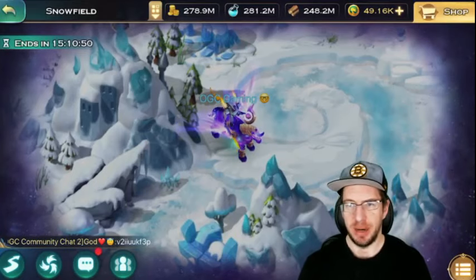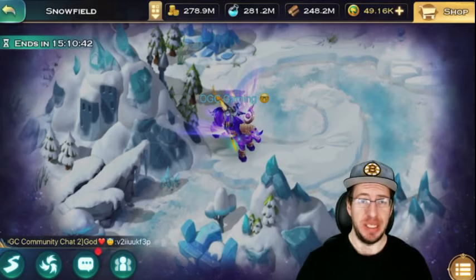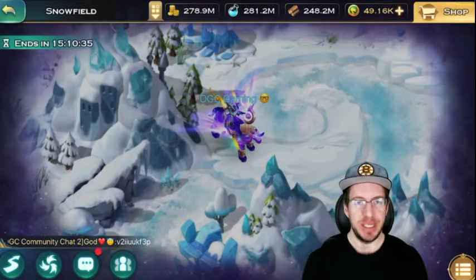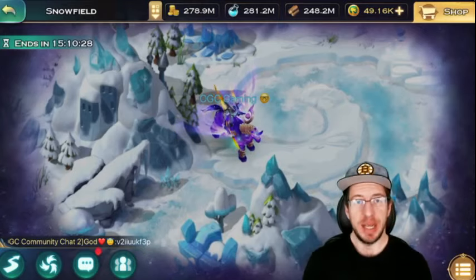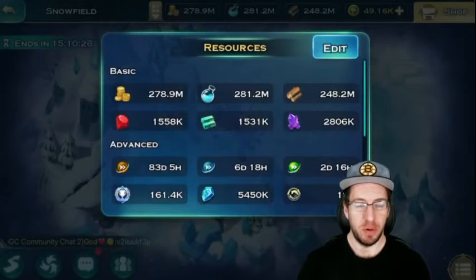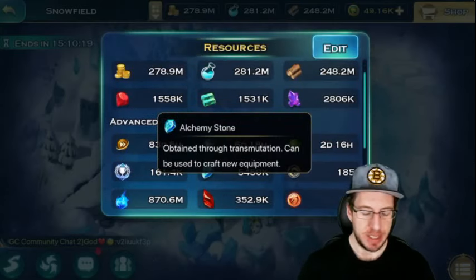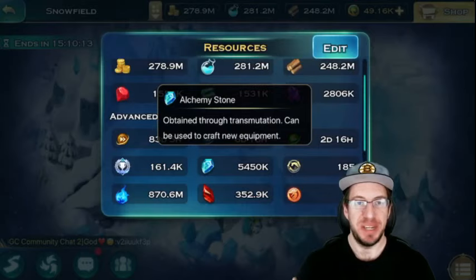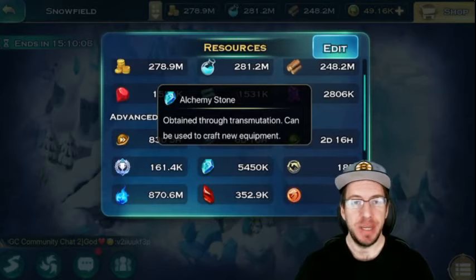The new Void levels will be coming out sometime soon, probably in the next two to three weeks. Looking at the calendar, it'll probably be around June 2nd or possibly June 9th that we'll be able to go into the Void and start working on levels 161 all the way up to 180. When brand new voids come out, there's going to be a lot of equipment that comes out with them. If you're not already farming alchemy stones, now is the time to start saving them up.